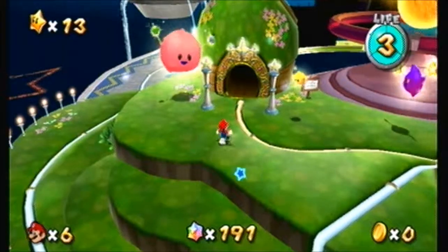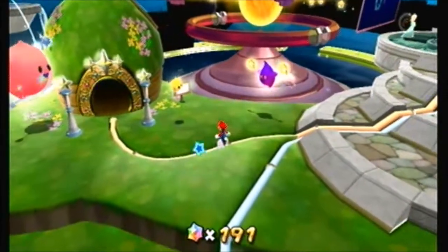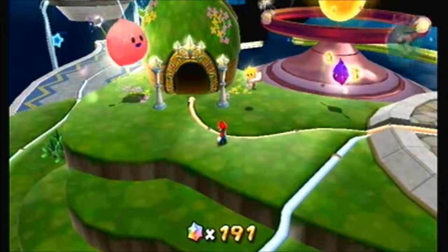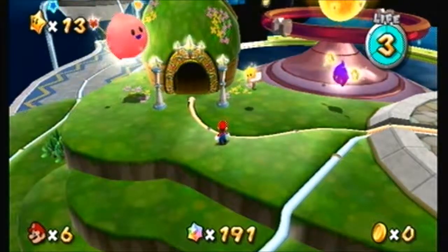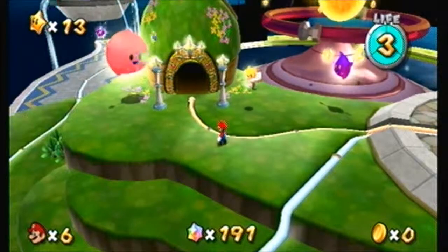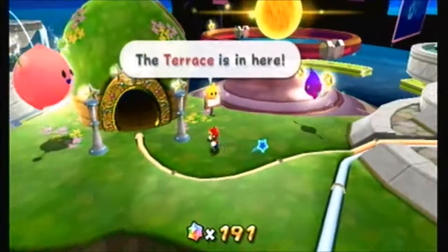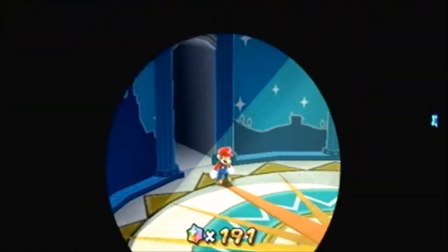Hello everybody and welcome back to Super Mario Galaxy! It's me, Ralphie993. In the last episode we opened up and played a few levels in the fountain — well, the fountain domes. We did a few of those, and then we found out there was a prankster comet that showed up here in the terrace. So we're going to do that first.